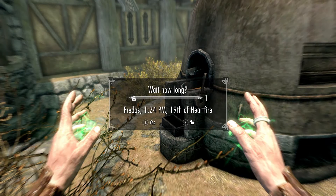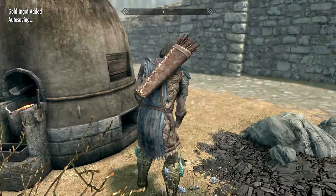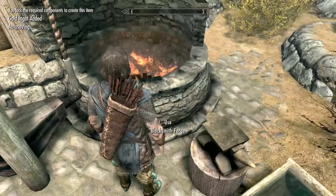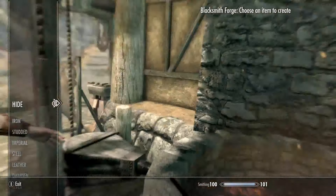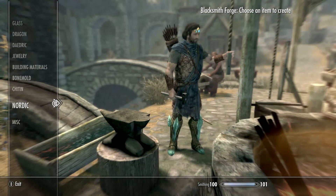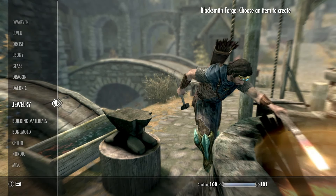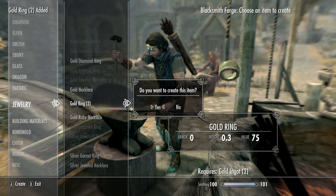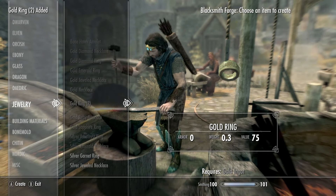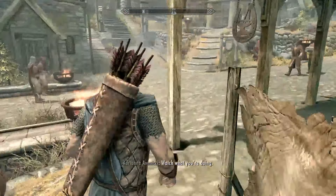Once you've cast Transmute on all of your ore, come over here to the smelter and smelt it into gold ingots. Then come over to the smithing station and make the gold ingots into golden rings. You can sit here and just keep making them over and over — it's very easy to do.